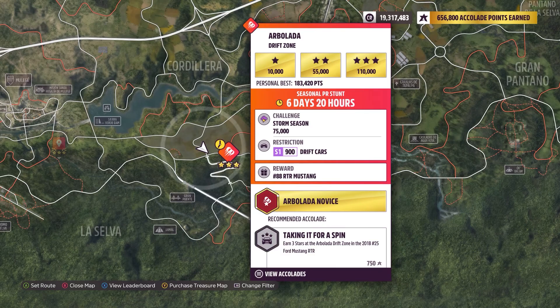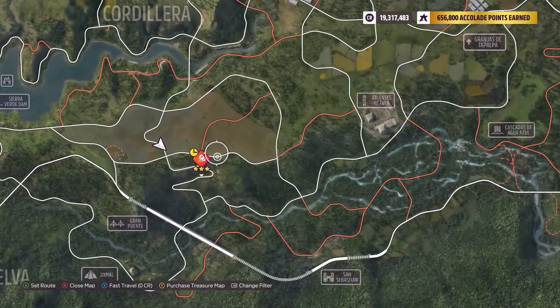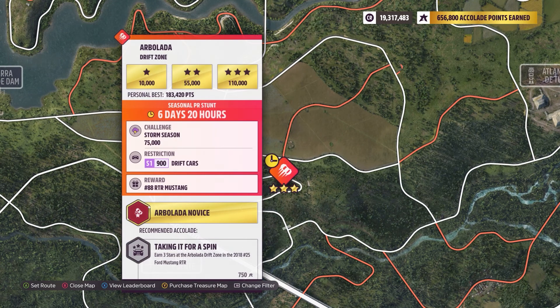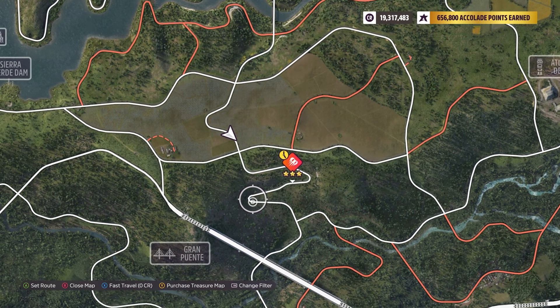After you make those settings changes, I think the best direction is starting up here, usually going downhill a little bit. It's just easier to drift, at least for me, going downhill.